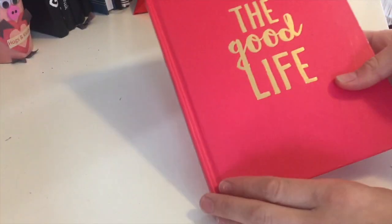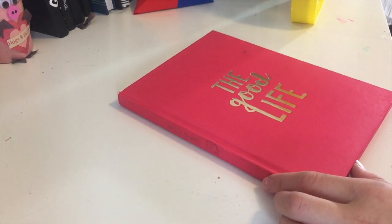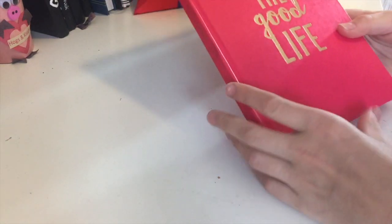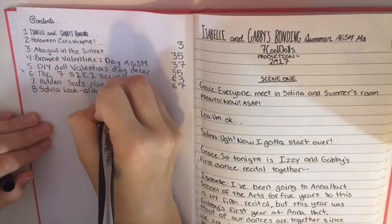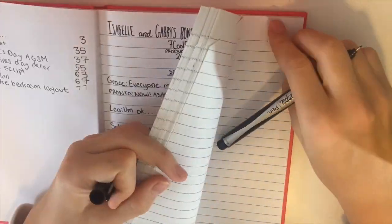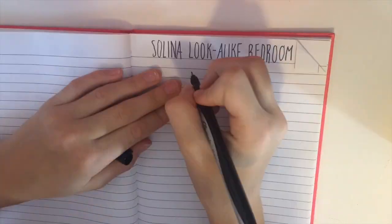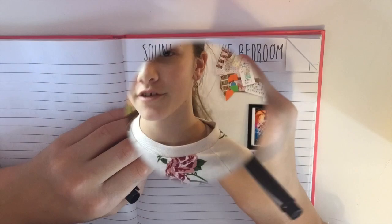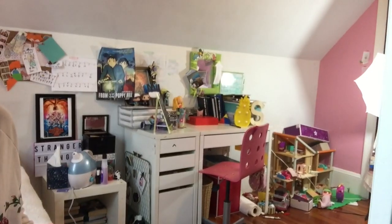Okay guys, so you've probably seen this notebook before. I used this to plan and do scripts for my dolls. Since it's also for planning and stuff, I'm just going to do a layout on here. Here's a table of contents. Here is a little layout — basically I'm just going to do this side of the room, not including my dollhouse which is on the other side.